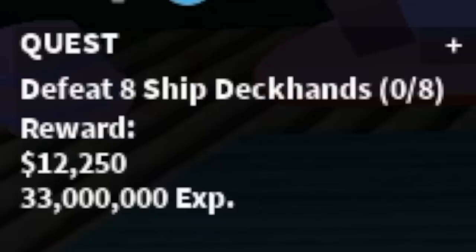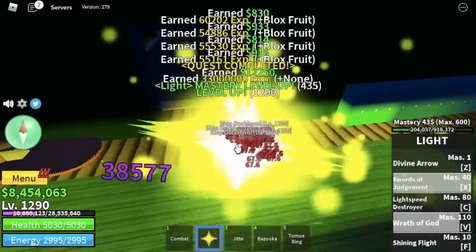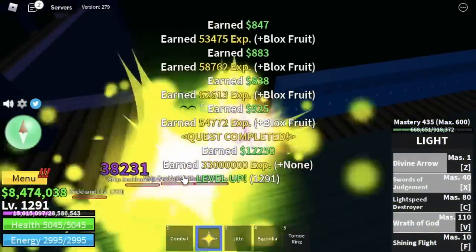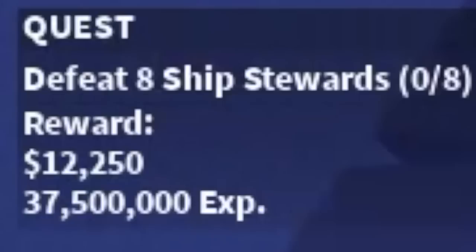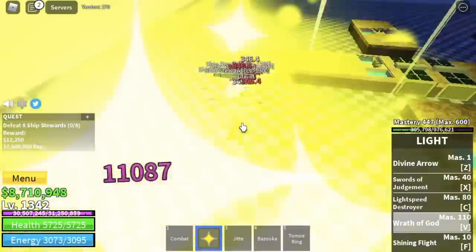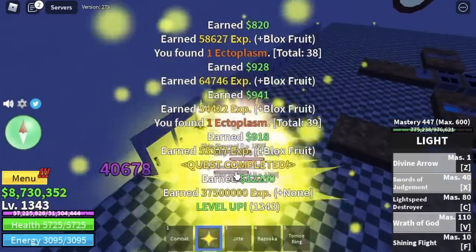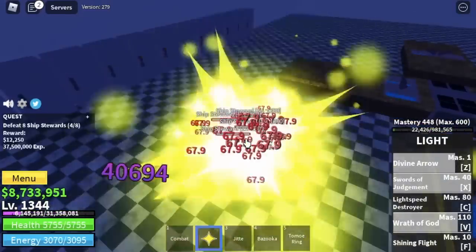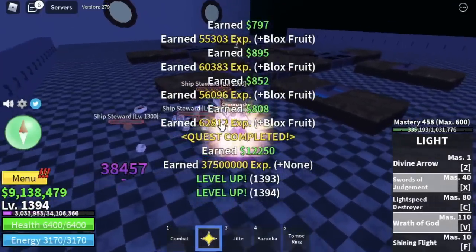Next up, the Cursed Ship at level 1289. The Ship Deckhands — again, Logia effect, no more tips here, just keep on defeating them. Next up at level 1342, the Ship Stewards — same as the Ship Deckhands, lure them, Logia is in effect. So I've tried maxing out Buddha, Magma, and Light, and I think this is one of the best, if not the best, fruit for grinding.